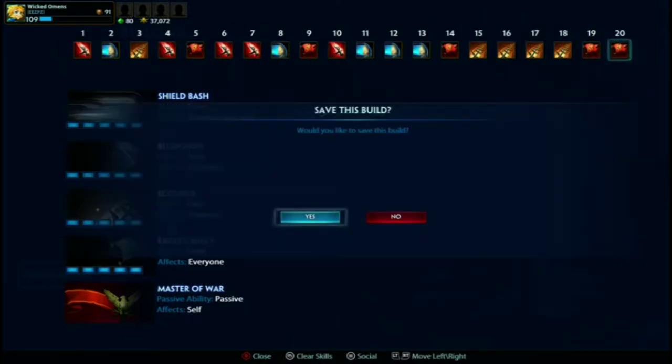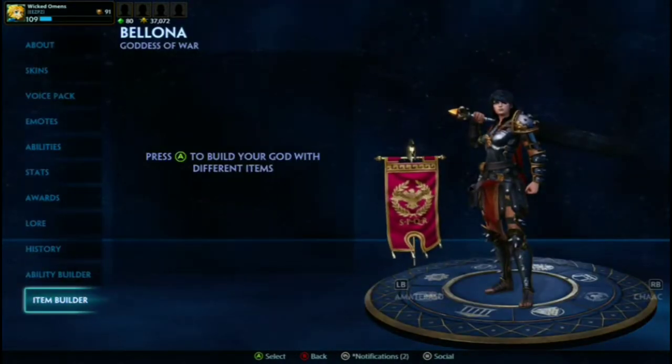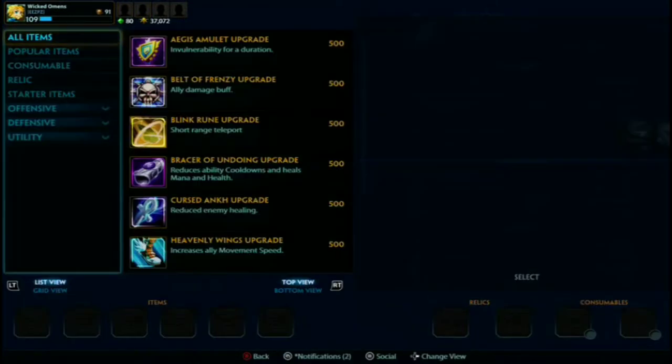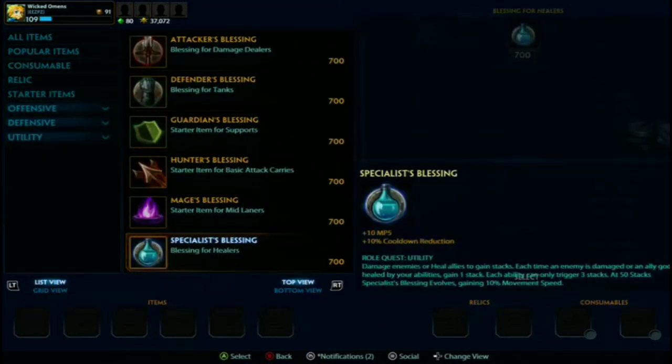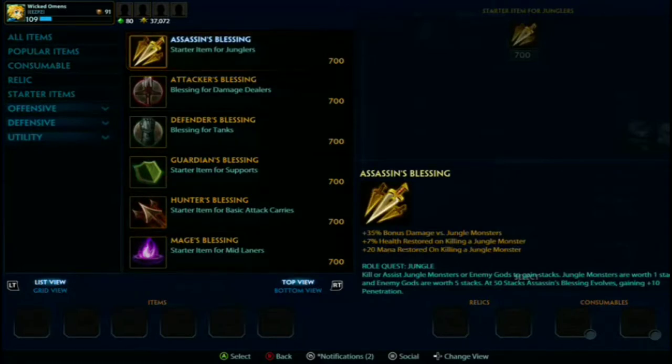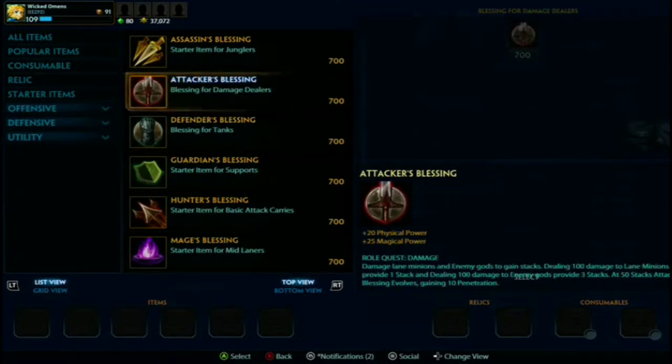With items, if I'm playing Conquest obviously the best choice is Warrior's Blessing, unless you're being a support or jungler, then you would pick the according blessing. This is also the same for any mode outside of Conquest.